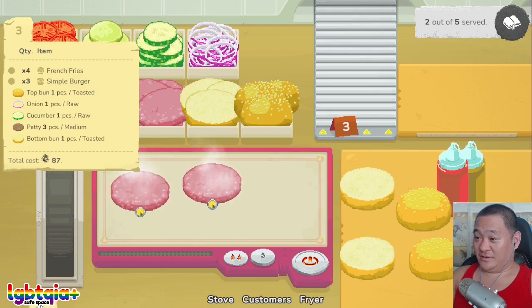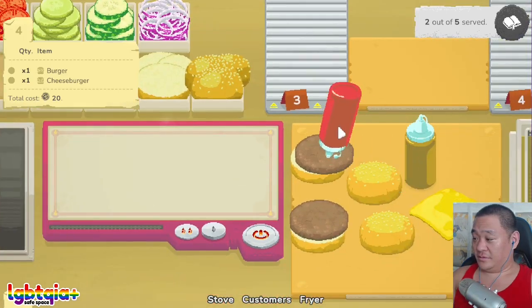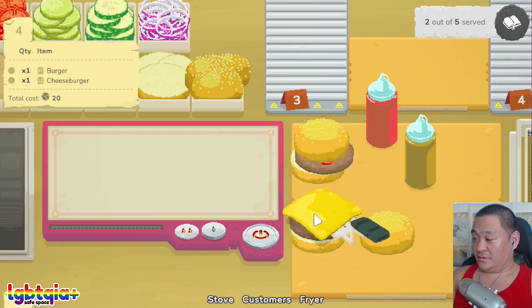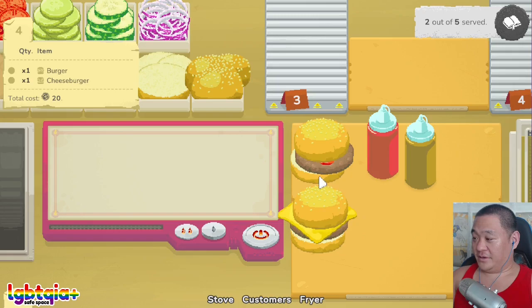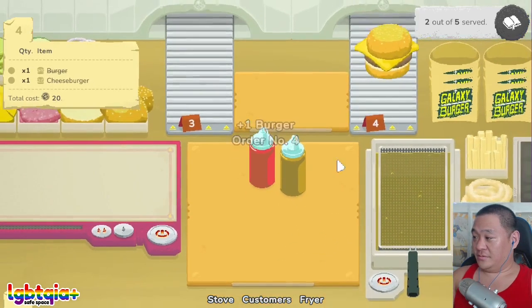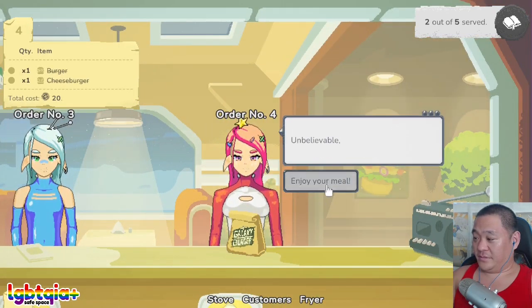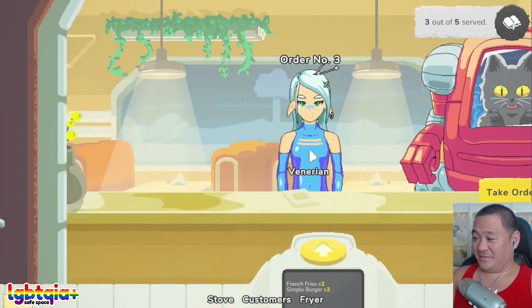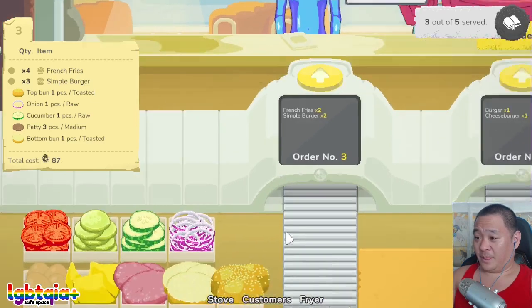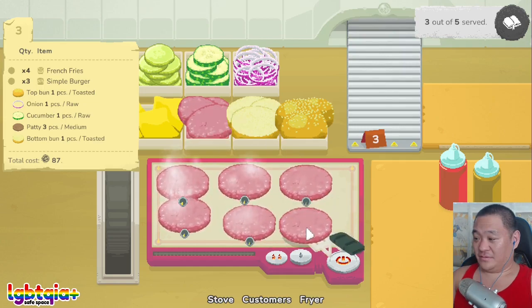This is getting slightly more complicated. Damn. Okay, whoever wants one more burger. Okay, this one's just a burger. Flip. And then we want a cheeseburger. Okay, this is yours. There you go. Thank you. Okay, what did you want again? You want another simple burger? Wait, you want three more simple burgers? Oh my god. Are you kidding me? Okay. And four french fries? Oh my gosh.